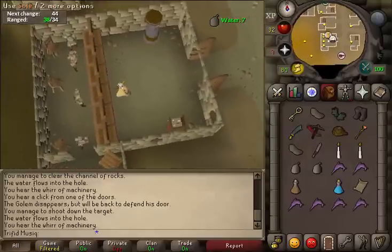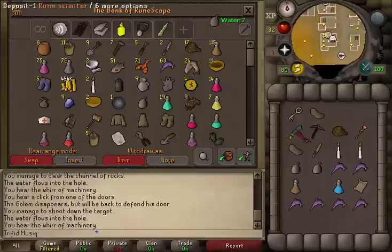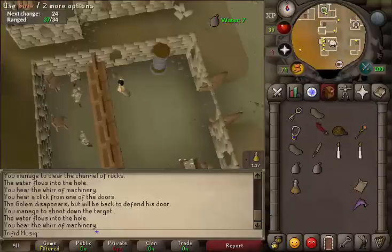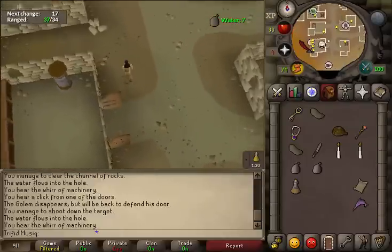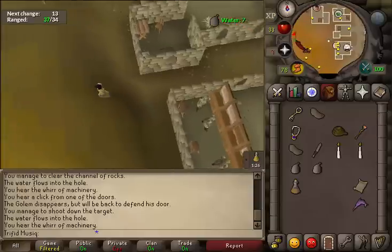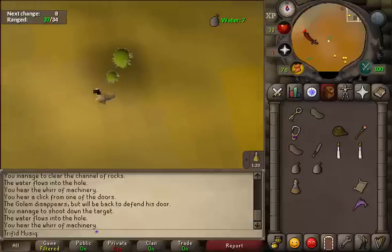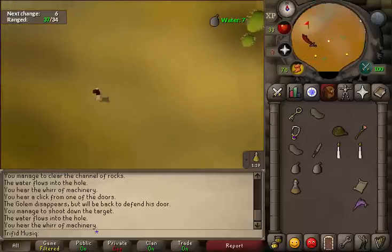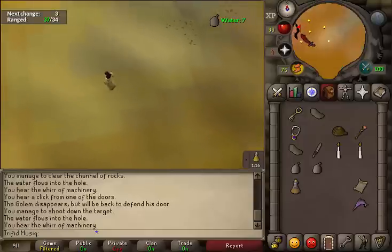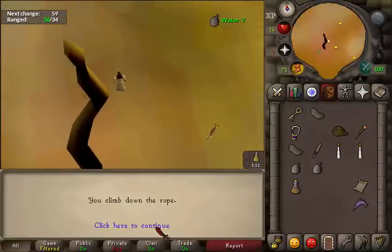Now we don't need to fight anything anymore, so you can bank everything that you don't need — your weapons and maybe your food. Be sure that you have your light source, your rope, and your shoe soles. Then go west of the bank and keep going west and a little bit northwest until you see a crevice. Click on it to climb down.